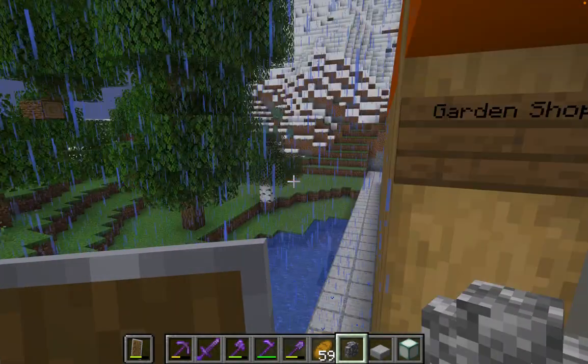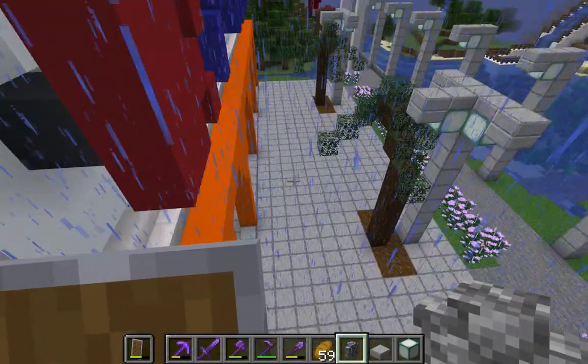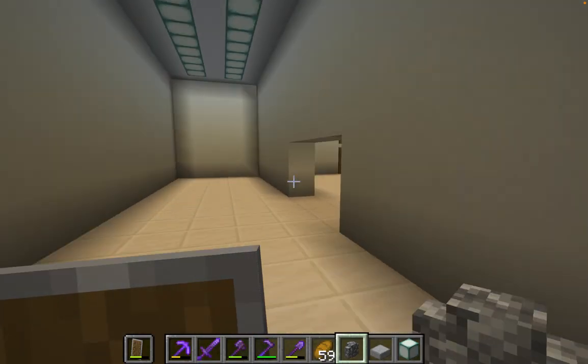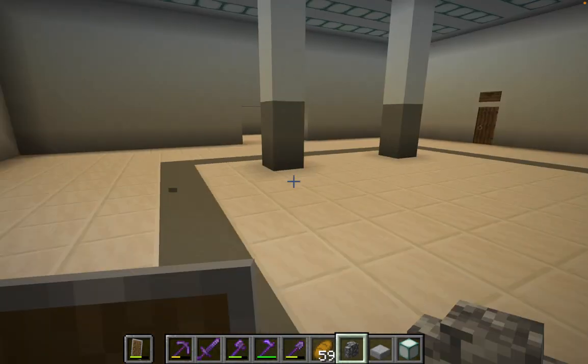We have a garden shop and pharmacy. This is how big the building is — it's not that big, you'll see. So this is the garden shop. Nothing's in here, we just kind of built it. Here's the main part of the store.